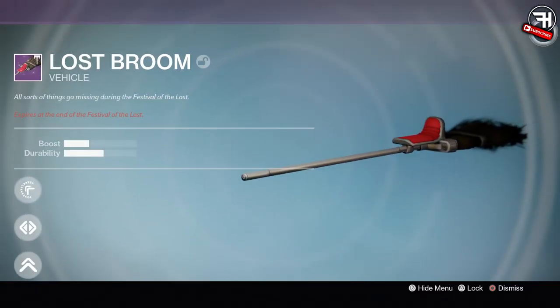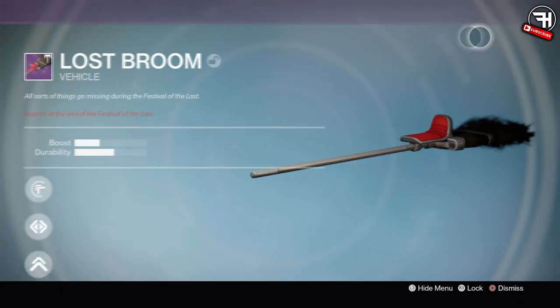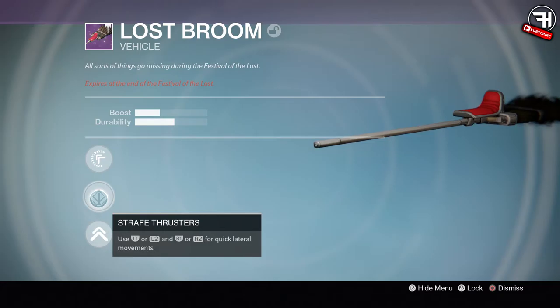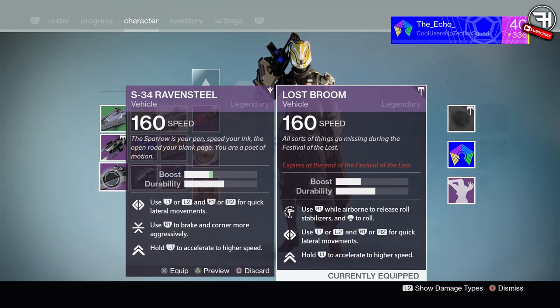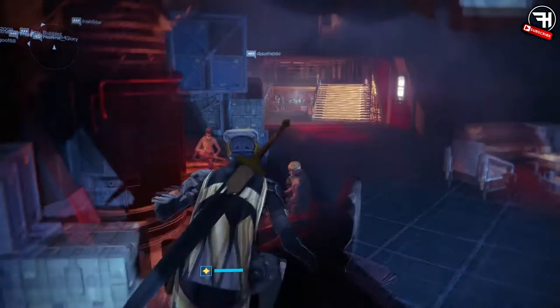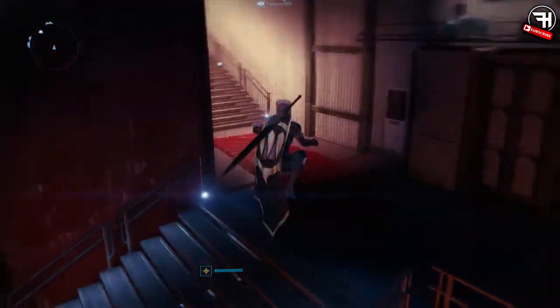Anyway guys, that is pretty much it. There's not really that much else to explain — it's just a nice little consumable that you can use over the Festival of the Lost. It does go away after the festival, but I'm sure as it comes towards the end, Destiny will release a consumable like the glue for last year's mask so you'll be able to keep it into the new year. Anyway guys, as always I've been Hitman — it was only a short little video today. Make sure you like, comment, subscribe, and share, and check out my Call of Duty, GTA, Destiny, and all my other videos.